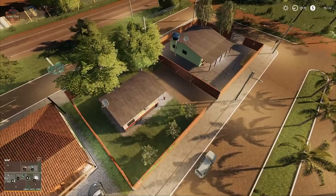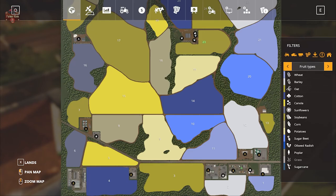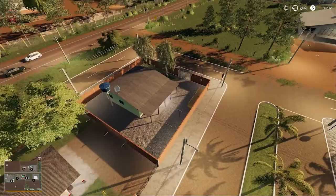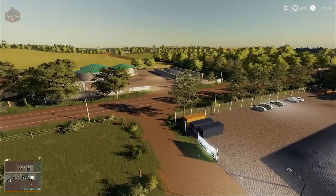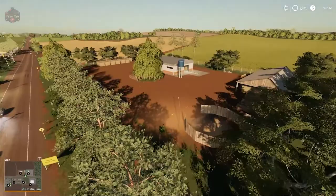The third house is right across the street from the animal dealer. Down here we have our dairy where we'll be selling milk around the back, the biogas plant with two large drive-through bunkers, and then we have our sawmill and wood chip sell point.